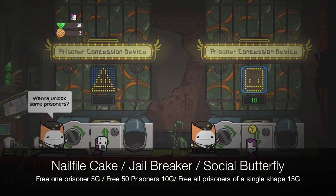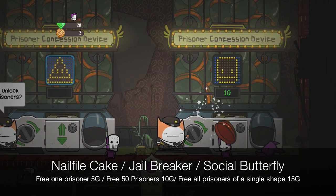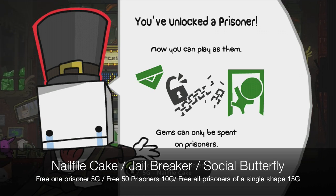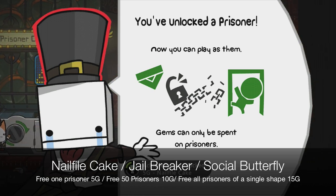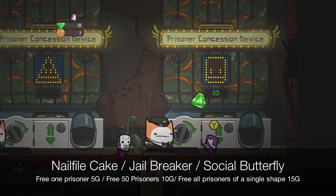Okay, Nailfile, Cake, Jailbreaker, and Social Butterfly: free one prisoner, 50 prisoners, and all prisoners in a single shape. Basically just pick one shape ahead, stick to it, spend all your gems on that. Eventually you're going to have to move to a different shape to get Jailbreaker. It's going to cost a lot of gems to get one section done, but they add up really quickly.